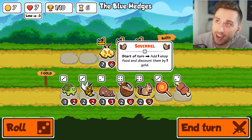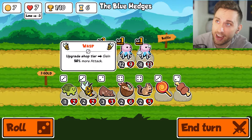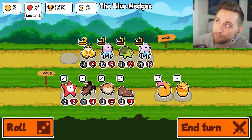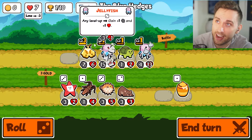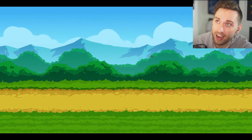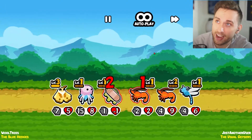Add one shop food and discount them by one gold - I don't think so. I will do a turtle here. I think I will combine these jellyfish next turn, probably. That way we will have just one massive one instead of two semi-decent animals.